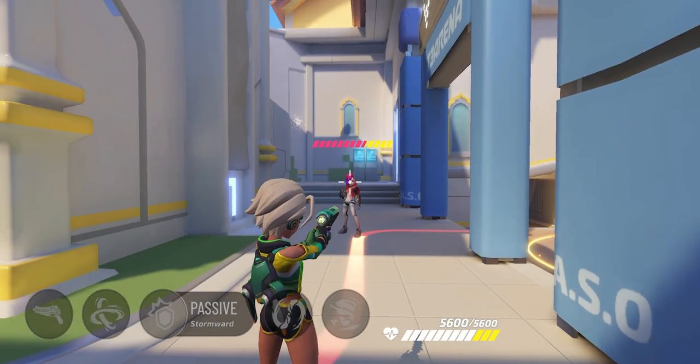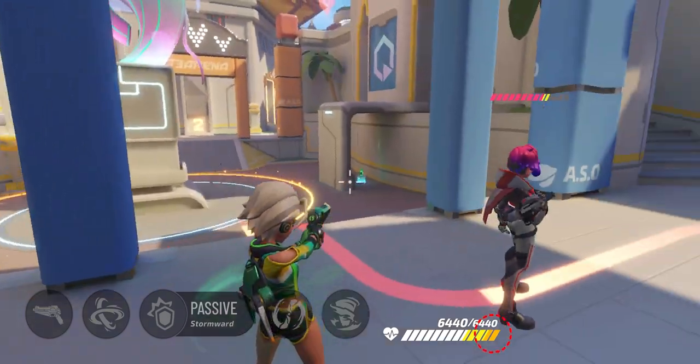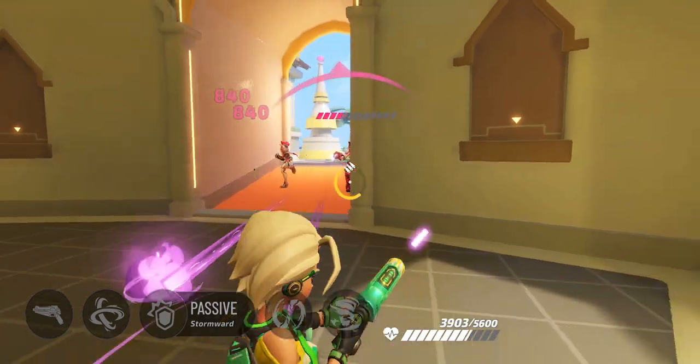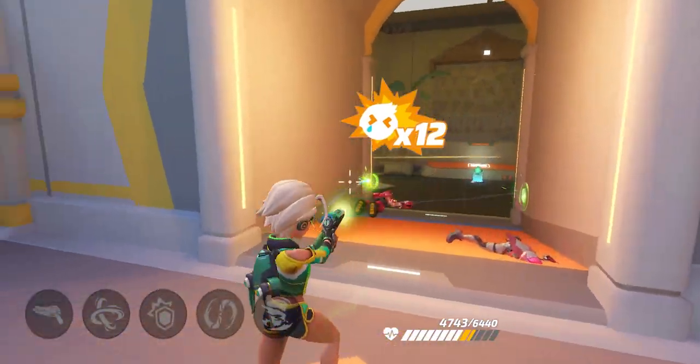With her passive ability, Stormward, Yaa also gains a temporary shield whenever she hits an opponent with Windswift. This will give her more room for errors when dueling.